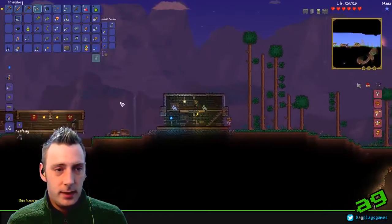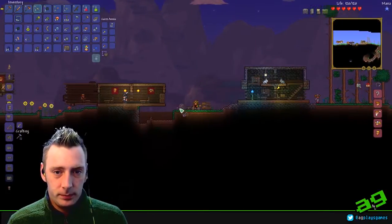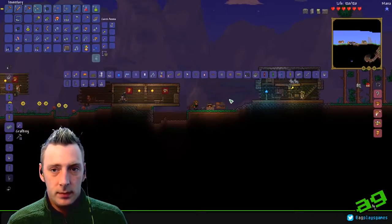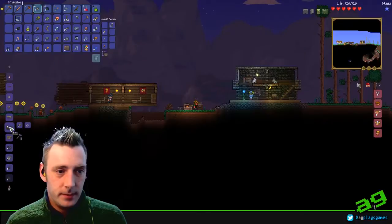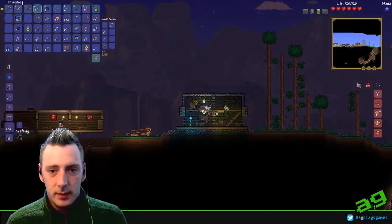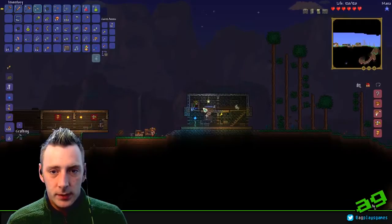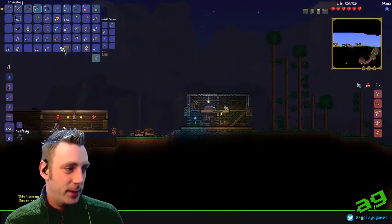Upstairs just needs a chair or a bed if you wanted to — if you had a loom already. So make a loom, turn the cobwebs you've got into silk, and then make a bed. Remember that the solid block has to be accessible — that solid block is where an NPC can spawn. There's a flat surface, which is the dresser, and the comfort item, which is the bed. Housing is suitable. Perfect.